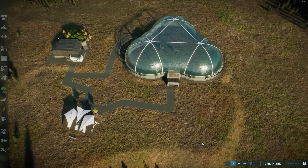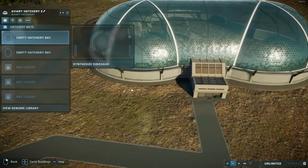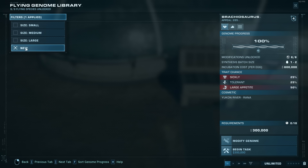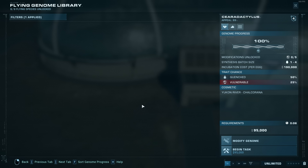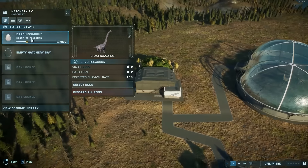So first off, build what I have built right here. You build an aviary with an aviary hatchery, and you build a regular hatchery. You'll also need a park arrival for these things to function. Then the first step is you're going to go into the aviary hatchery, you're going to synthesize a dinosaur. You go to filters and you select New.